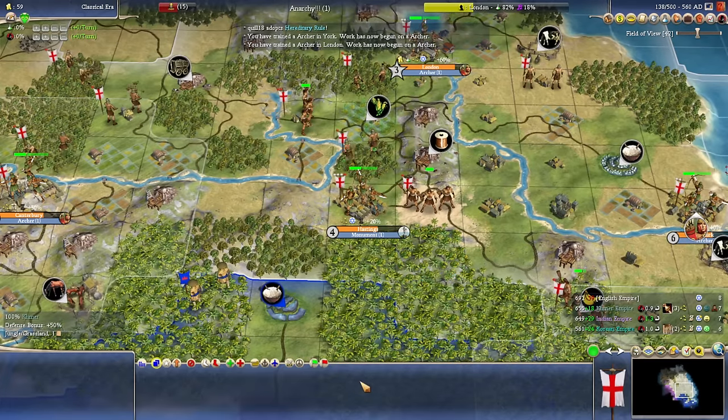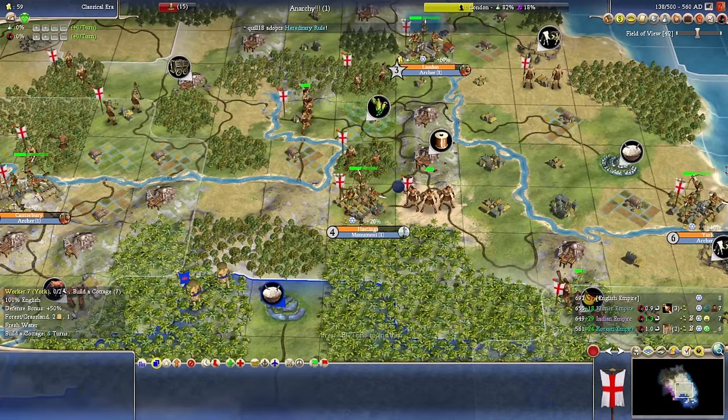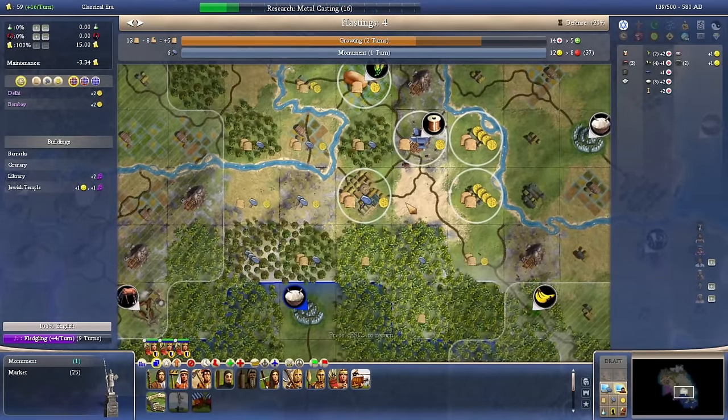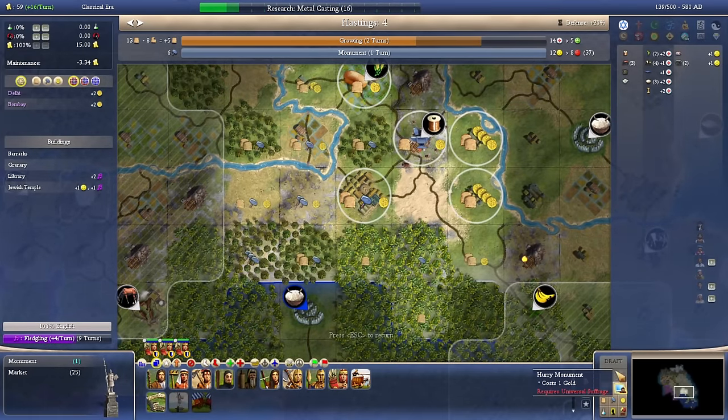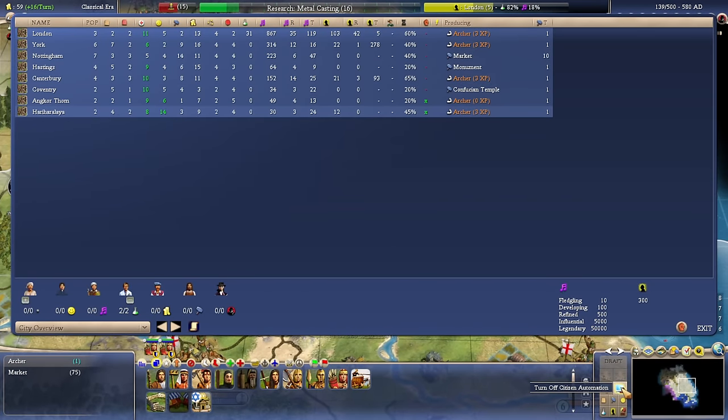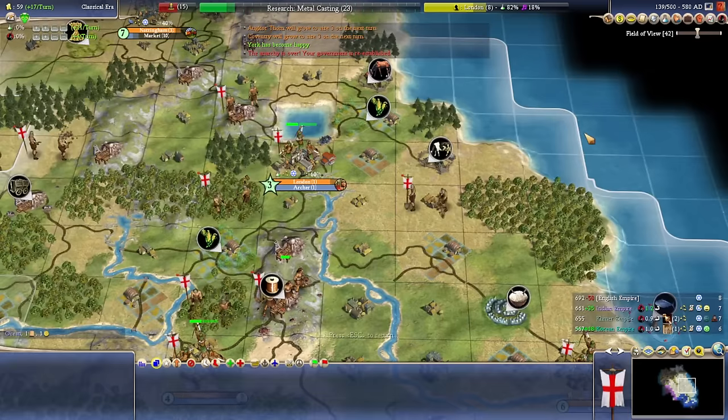The food — you got the farm, you got the cottage. When in doubt, cottage. Anarchy's over. Now we should have no happiness cap limit on any of our cities. We're going to make sure we're all back on normal mode. Something had a science specialist, but now everything should be set to the default automation level, which is what we're looking for.